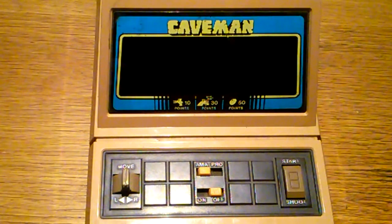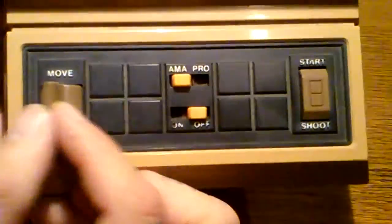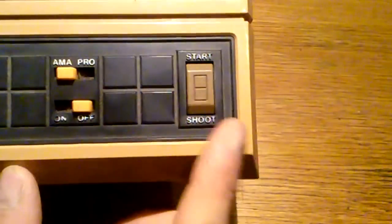Okay everybody, let's check out Caveman in all its glory. Like I said, with the Tomytronic game designs for the tabletops, it's very simplistic. Instead of going up and down, you're only going to move left and right. You have your amateur and pro setting, your on/off switch, and your start and shoot buttons.